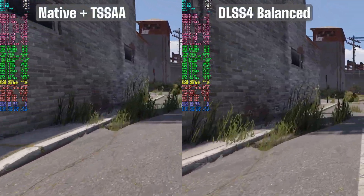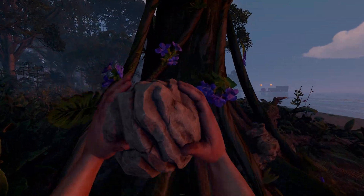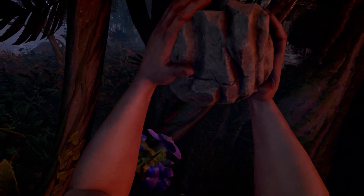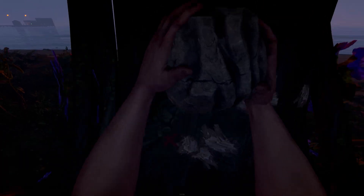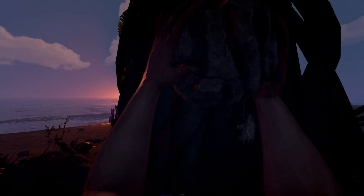The only real drawback I noticed was minor shadow flickering in certain environments with heavy foliage, but it was subtle and didn't affect gameplay. On the other hand, character clothing detail actually looked better with DLSS4 — it had less flicker and jittering and was more stable than TSSAA. If you're currently running an RTX GPU, I definitely recommend trying DLSS4 out for yourself. It's very easy to enable through the Nvidia app, and even in performance mode I could barely tell the difference visually versus native, but the FPS gains are pretty good.